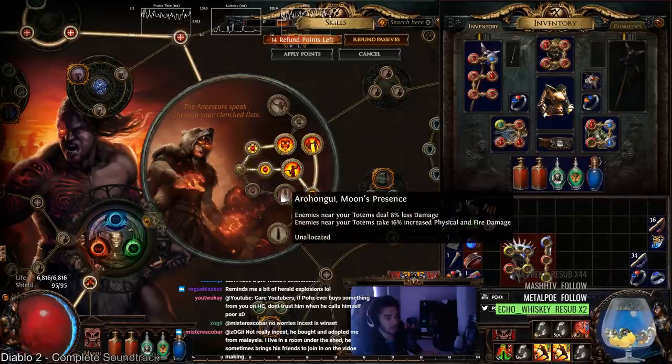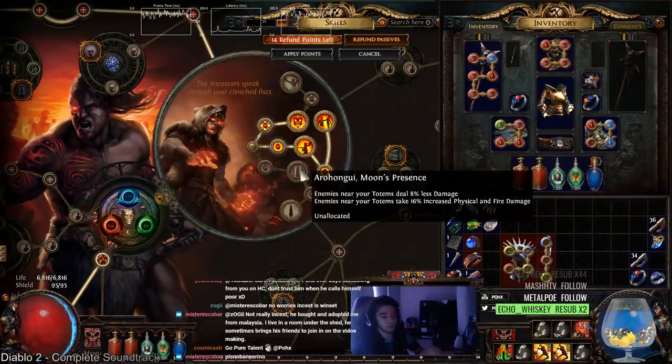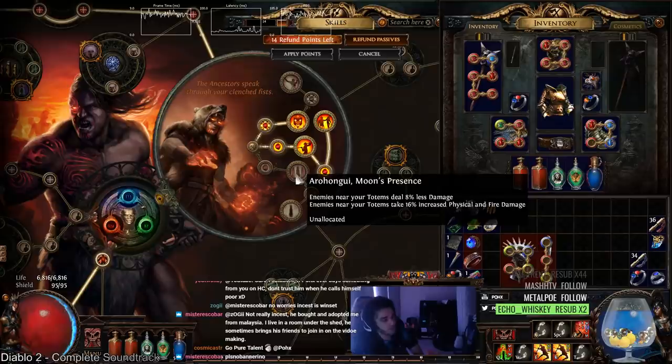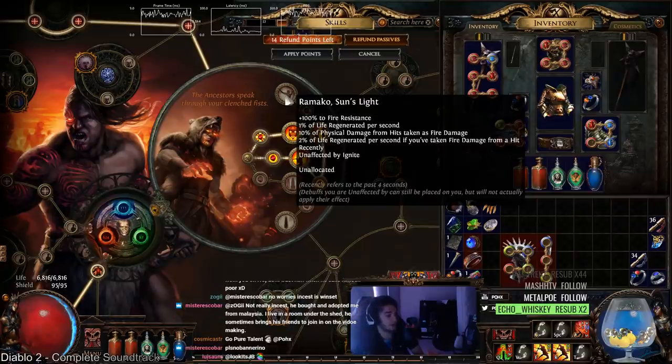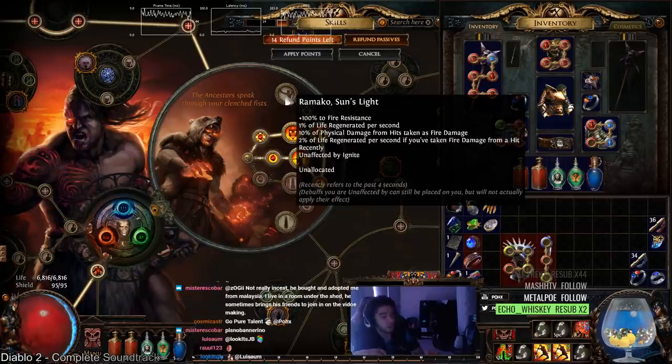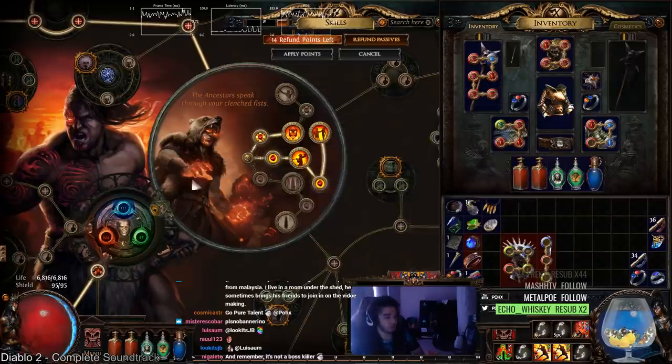The last Uber Lab node is either going to be Aruhanogui's Moon Presence, which is really not bad because it's another multiplier — though it will hit some diminishing returns because of all the multipliers you stack — but it also makes targets deal less damage, which is really good. The flip side is you can get Ramako's Sunlight, which gives you a ton of fire res. Everything else is kind of whatever. You're going to have pretty good physical mitigation from Endurance Charges, Fortify, and armor in general. The big benefit of the fire res node is it helps with getting more chaos res and getting overcapped for elemental weakness maps.